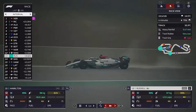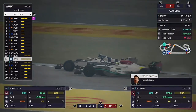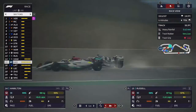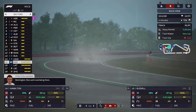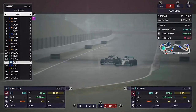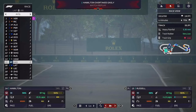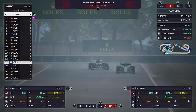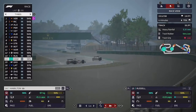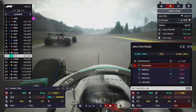Lewis is now on the wets and we may have a chance here. He goes wheel to wheel with Gasly — Gasly on the inside, but Lewis is going right round the outside at turn three. Has he got the job done on the exit? Gasly is still keeping his nose in there. But it is done now — Hamilton is up. We box George for the full wet tyres and now Lewis is making his way back through the field.